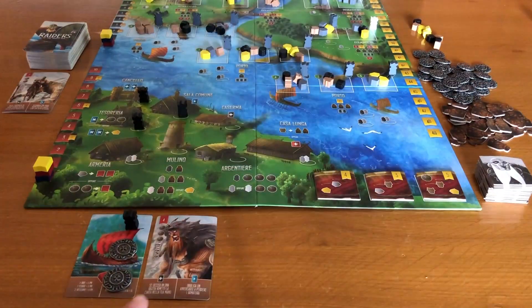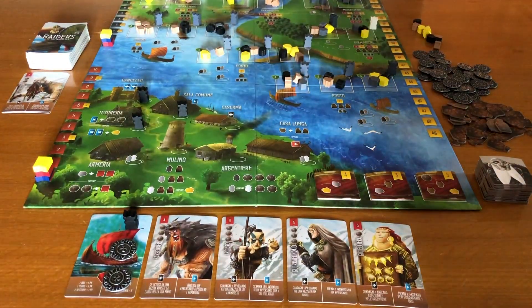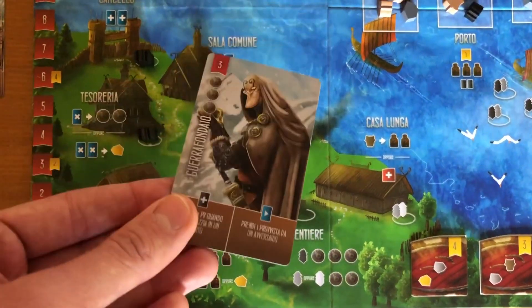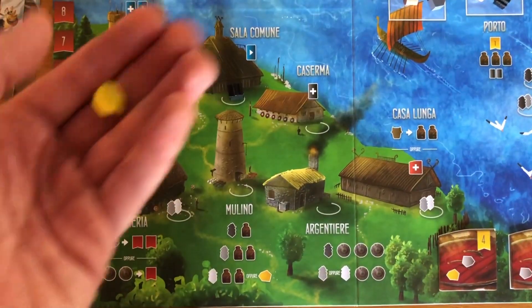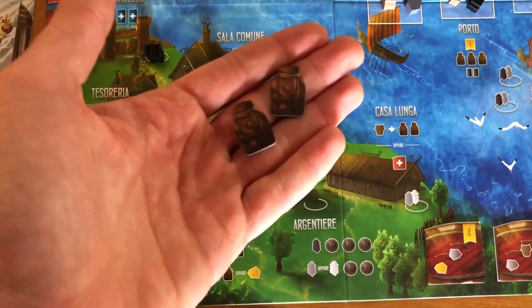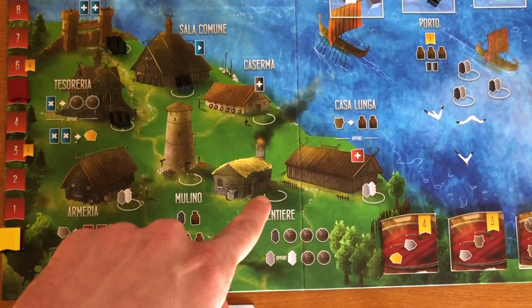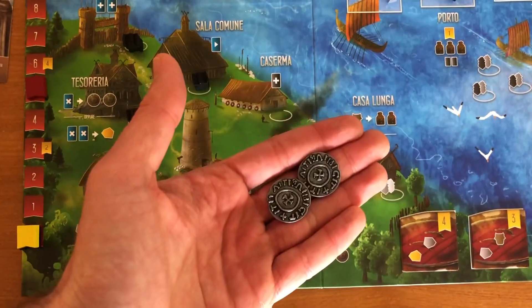Ne paghiamo il costo indicato in monete e lo posizioniamo accanto alla nostra nave. Da questo momento vale permanentemente l'effetto in basso a sinistra della carta. Non possiamo mai avere più di 5 membri dell'equipaggio, ma possiamo sempre scartarne uno per fare spazio a uno nuovo. La tesoreria accetta tutti i lavoratori: possiamo scegliere se scartare una carta dalla mano per due monete oppure scartare due carte per un oro. Il mulino ci dà una provvista con un lavoratore nero, due con un lavoratore grigio, e due provviste oppure un oro con un lavoratore bianco. L'argentiere ci fa ottenere tre monete con un lavoratore nero e due monete con un lavoratore grigio o bianco.